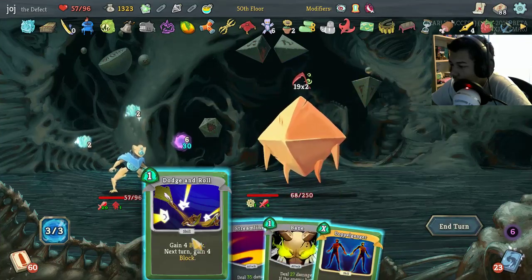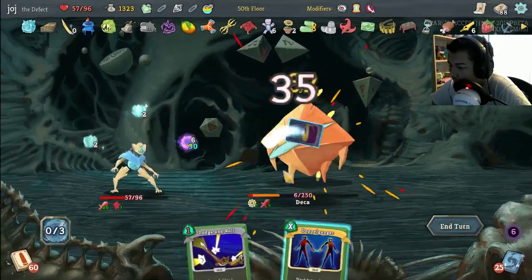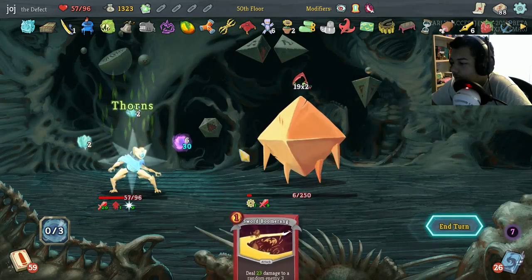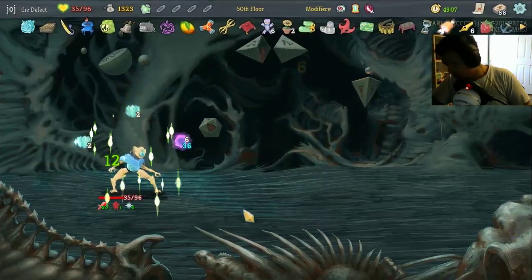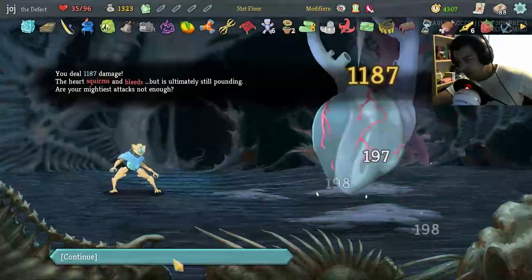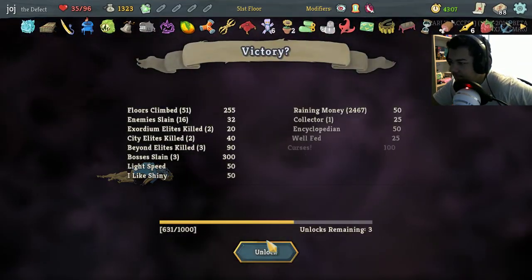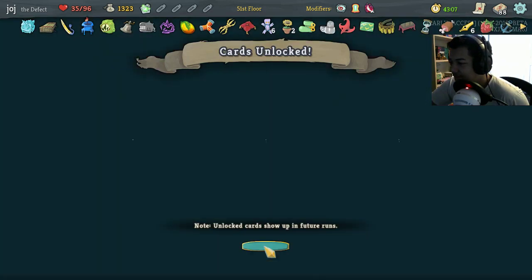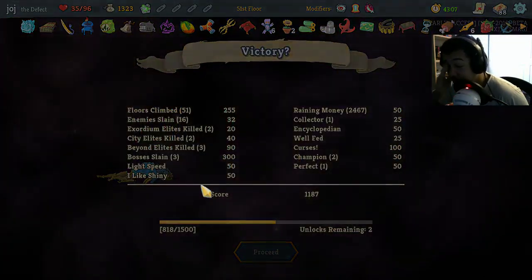I'll live. You might take a bunch of damage here — I'll live. I don't know if Gambler's Brew this — or you'll just die to your own attack, whatever. Goodbye. Let's go. It's not bad, not good, it's not bad. Oh, I still have unlocks on this save, don't I? Oh boy. What do we get — Hyper Beam, Recycle, and Core Surge. Not my favorite cards at all.